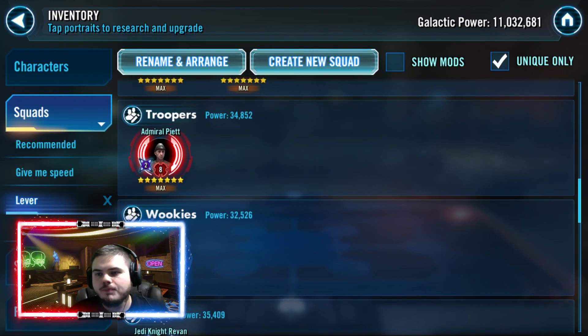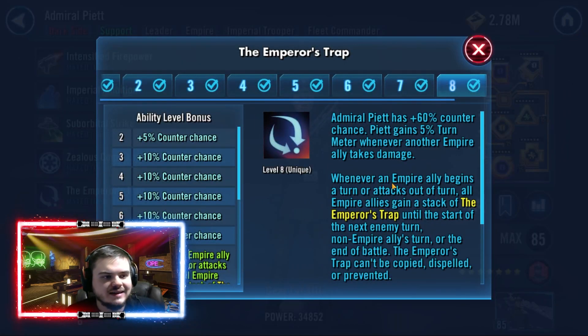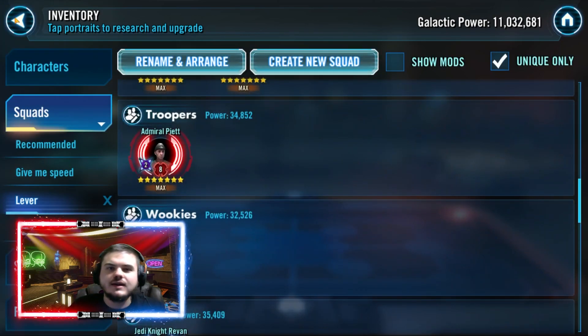For a trooper team it's Admiral Piett. He's the one to make fast because of his Emperor's Trap buff. A lot of people miss that he gains a lot of passive turn meter — Piett gains 5% turn meter whenever another Empire ally takes damage. So even if he isn't as fast as possible, he's most likely still going to take that turn. It's very important to have Piett fast because the quicker you get the mark off, the quicker your Imperial Trooper team will dominate your opponent.